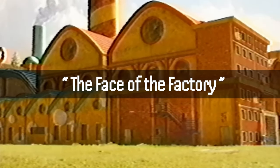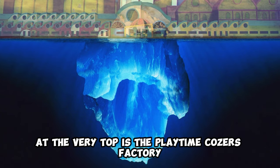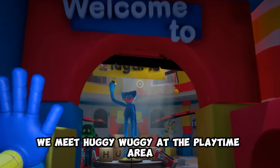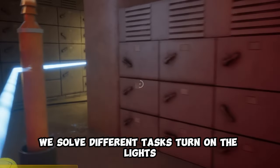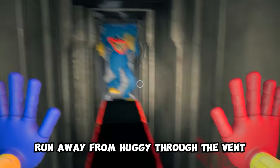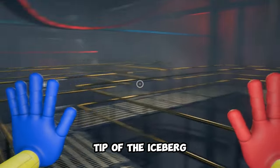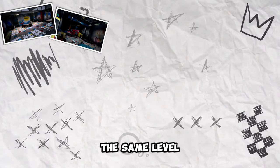Level 1: The face of the factory. At the very top is Playtime Co.'s factory. We show up in the main entrance, find the grab pack, meet Huggy Wuggy at the playtime area, solve different tasks, turn on the lights, get a second hand, create a toy, run away from Huggy through the vent, and free Poppy. That's the end of the first part — all these locations are on more or less the same level.